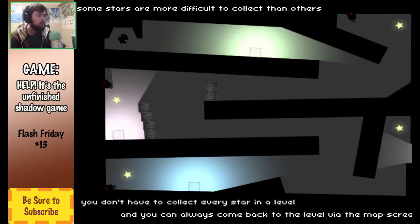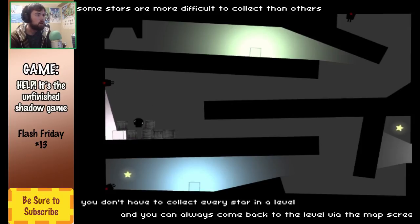You don't have to collect every star on a level, and you can always come back to the level via the map screen. But you know, that's not try hard — you gotta collect every single one of them if you're going to try hard. I'm going to press these, make it fall, make it rain. We're gonna bring one of these with us. You are our friends. You shall take us to the promised land. Let's take a second one — I think we'll need two of these if I remember correctly. We'll take as many as we can get, honestly.